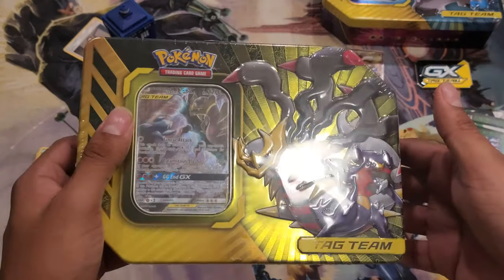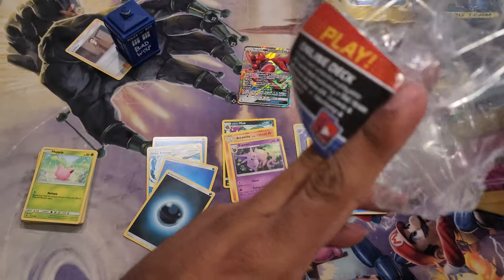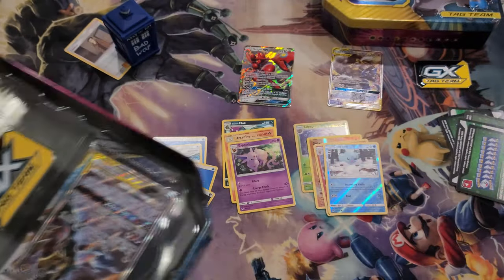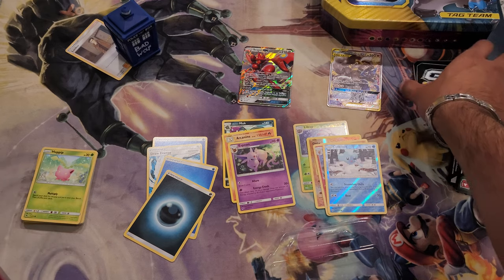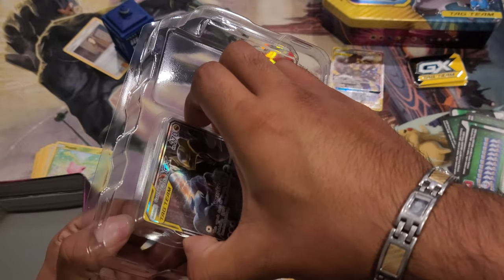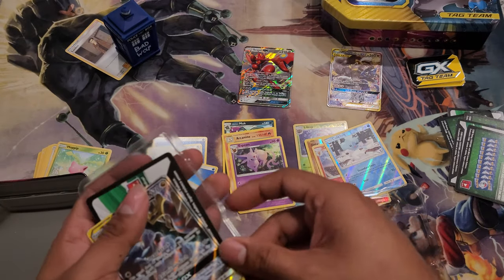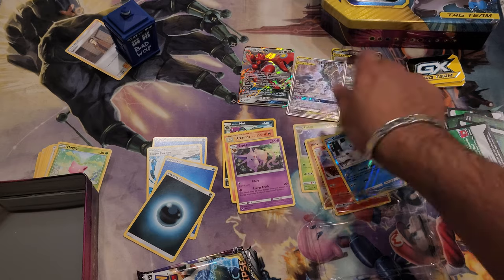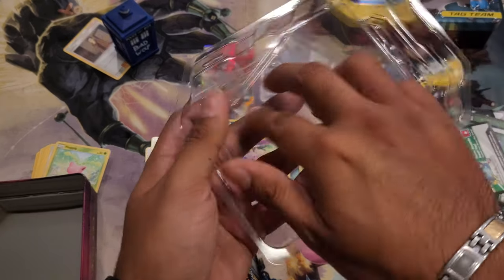Next one we're going to do Giratina GX tag team. This one only had one plastic on it. Same deal — another tag team token. I'm not sure what that actually is, so we'll have a lot of those now. Trash again. Code card, promo card — put it up there as well. And again, and again, trash.